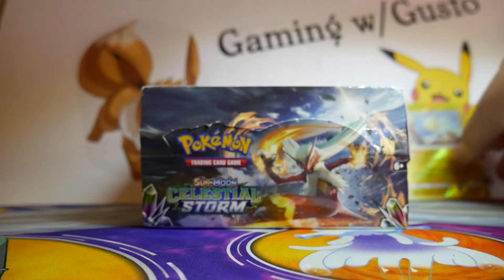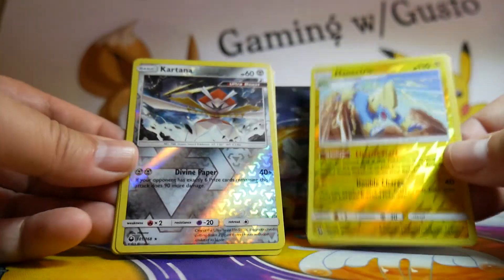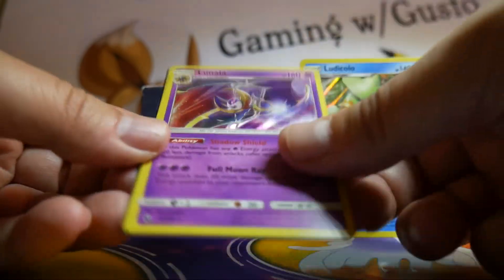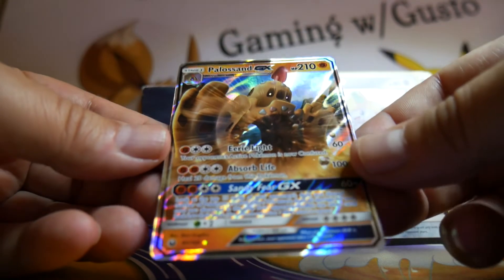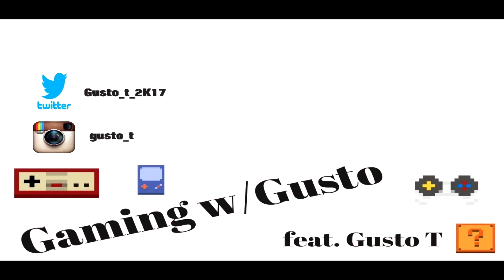Let me grab the hit stack and sort these out for you. We hit Reverse Holo Rares of Manectric and Cartana, Holofoils of Ludicolo, Lunala, and Metagross, a Prism Star of Jirachi, and a GX of Palisand. All in all, some very cool hits out of the first nine packs in this Celestial Storm box. I hope you'll tune in for the next nine packs from Celestial Storm. This is Gusto T — thanks for tuning in, hanging out, and listening to me ramble and play with cards. Peace.